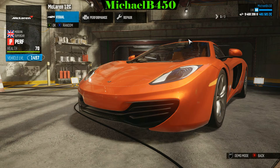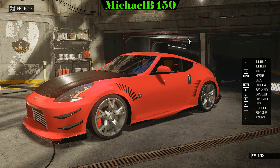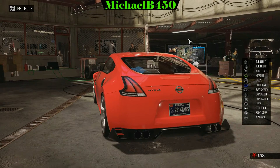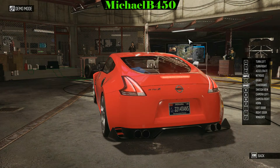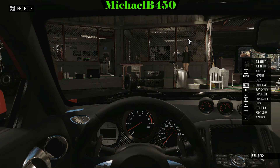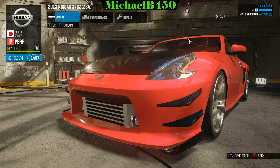Here's my Nissan 370Z — with SweetFX on you can see what the game looks like before and after. The red becomes a lot more vibrant and looks just a lot better overall. It also does something to the taillights, not as dramatic as on the AMG GT, but still noticeable. Interior color improves as well.